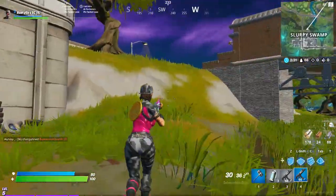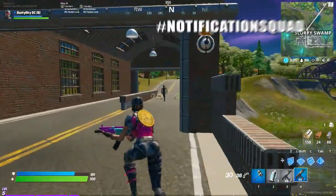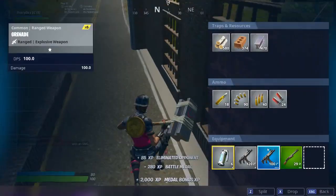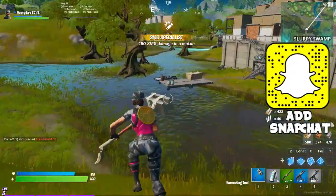Hi guys, welcome back to the channel. As always, hopefully all of you guys are having a wonderful day today. Now today, I will be showing you guys an insane working guard mode glitch in Fortnite Chapter 2 that all of you guys watching this video will be able to do and get yourself as many wins as you possibly want. This is not like an under-the-map glitch or anything like that. This cannot get you banned, so you can do it in a normal game.